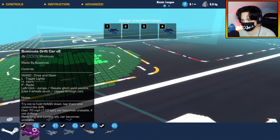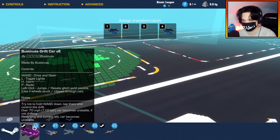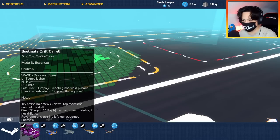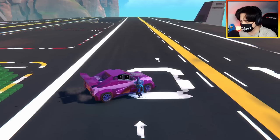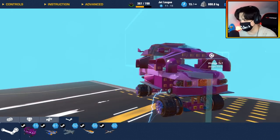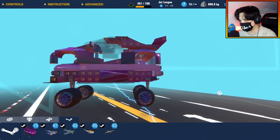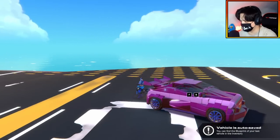For our first one, we have the Bustin' Nuts Drift Car V8. Very interesting username by the way. But it's got some very cool, well, standard controls. Let's just bring it out and see if we can drift. Look at the shaping on this thing — it's got like three layers to it and they just kind of fall down into each other, and that makes a really cool looking car.